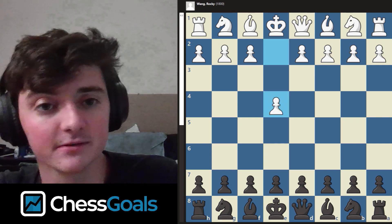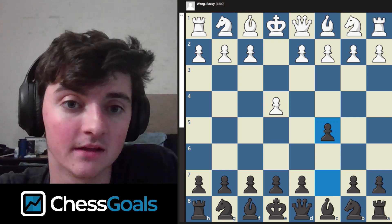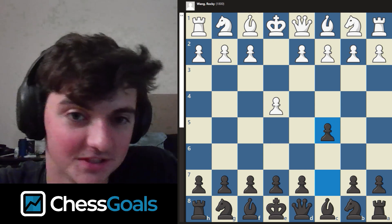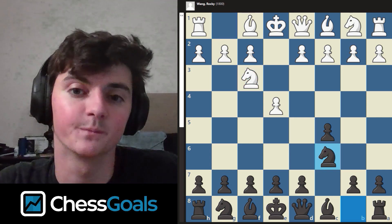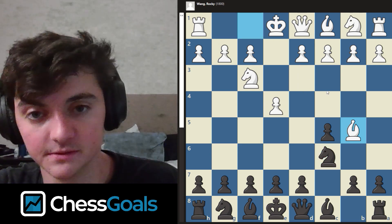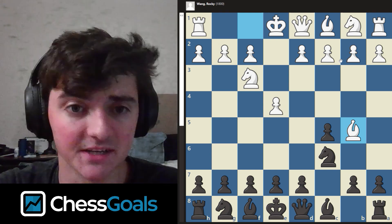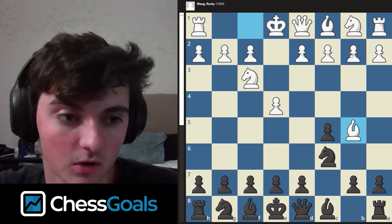The game started with E4, and then I played C5. This is the Sicilian Defense, and this is one of the first times I played this opening in a long time. The reason I played it is because I worked on a Sicilian course this summer with Matt Jensen — it's called the Duval of Dragon. If you haven't heard of it or seen it, you should definitely check it out. There are a lot of really cool lines, and we designed the course to play for a win.